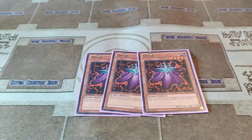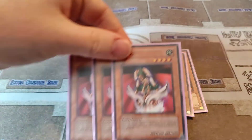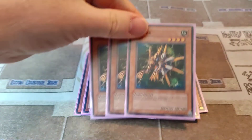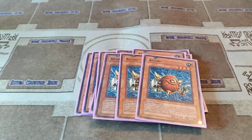First up we have 3 Zulga, 3 Mudora, 3 Keldo — very bad monster — 3 Kelpek, and 3 Agidu.